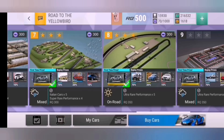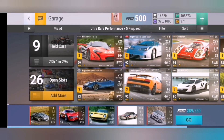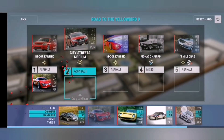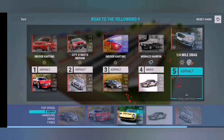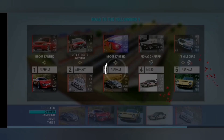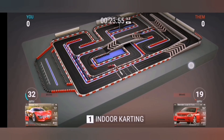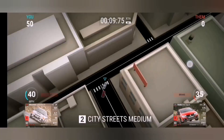Another Corvette — the C8 R2, about the tenth one I've had recently. Round nine: ultra rare performance times five again. There's one mixed track and one city streets medium. This Lamborghini does just win — my heart was racing. I should have chosen a better car, but it did the job set up 3-3-2. It just wins literally — I thought I was losing another 300 renown there.